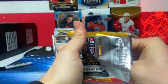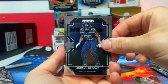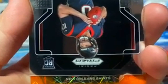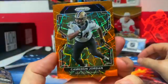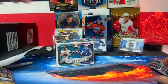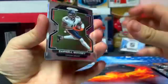Some of these guys I will not even have a clue who they are. We got Devin Singletary. Looks like we got a cracked orange — I believe Jordan Brooks from the Seattle Seahawks. Houston Texan Davis Mills rookie. Houston Texan Cameron Jordan from the New Orleans Saints — cracked, I don't know if that's cracked orange or orange prism. And Darnell Mooney.